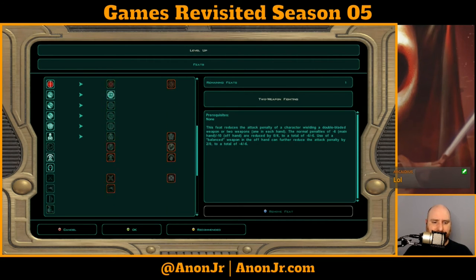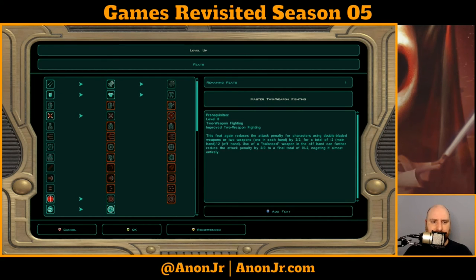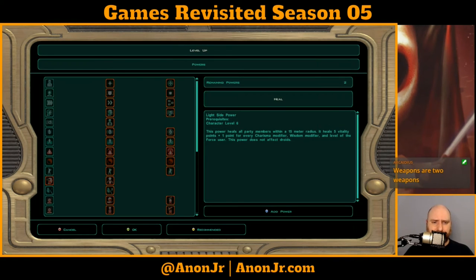So here's the question: what do I do for Atton on these skills? No matter what, I really think Two-Weapon Fighting is going to be the best thing for him, whether he's using two blasters or we switch to lightsabers. Master Two-Weapon Fighting is going to be a big thing for him, so let's go ahead and add that feat. Now we get to give him his first two Force powers.